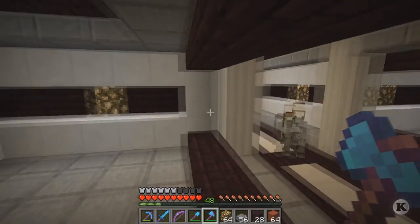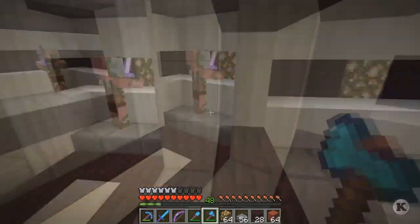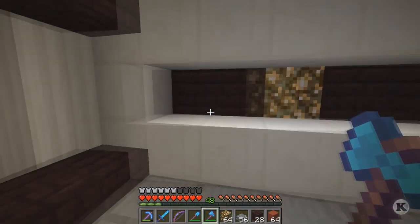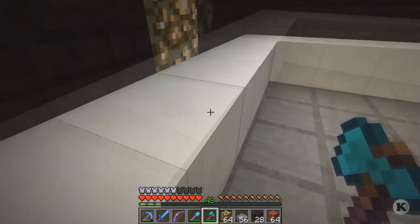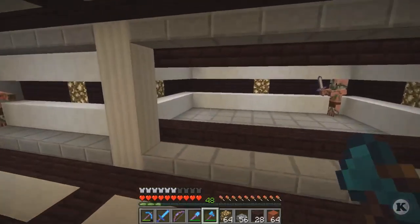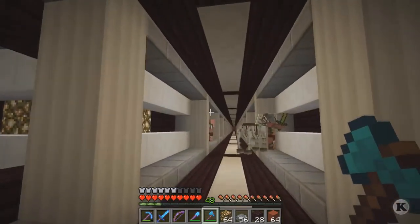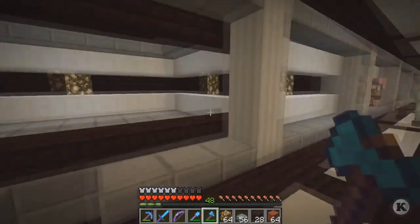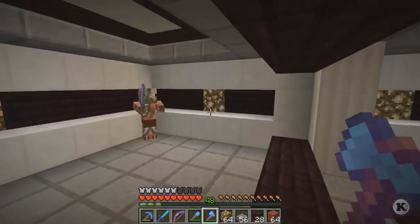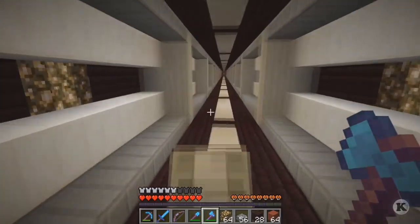I finished everything up and also changed one thing with all the ends of my horse stables. Initially the glowstone block and the brick were flush with the wall, so there was no depth. I pushed them all back one block, and everywhere there are horse stables it looks way better. It was a little tedious because each of my tunnels has a different theme and different blocks, so I had to get each set from their respective tunnels.